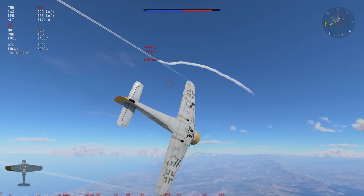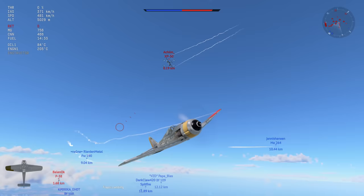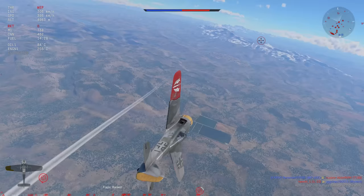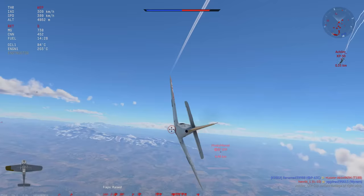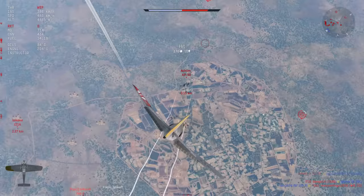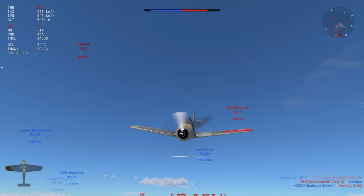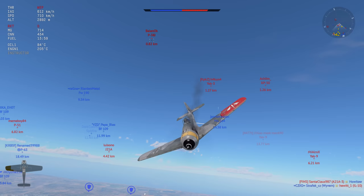Welcome back. Today we are going to be flying the Focke-Wulf 190 F8. This thing gets an air spawn and so does the XP50. The XP50 is one of those vehicles you don't really want to run into. Luckily, you have a pretty damn good roll rate and the turn with the flaps is quite okay. The issue is, if people actually play their cards right, you're not going to get that far. The air spawn was instantly cancelled out by a plane a tier BR lower than us.